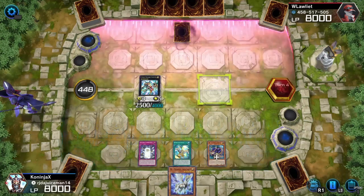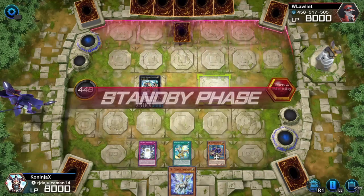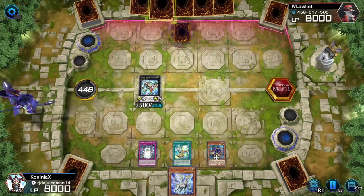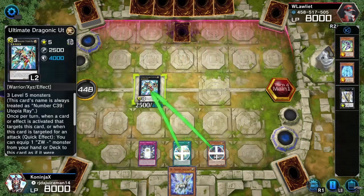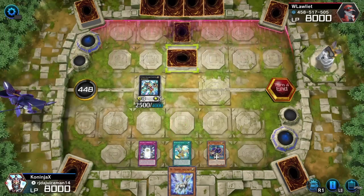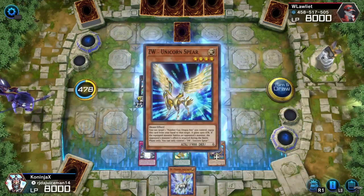Let's see what this dude does for his next phase. I'm pretty sure he bricked — either he bricked or he wanted that to happen, so that way he can activate an effect. Let's see what he does. I actually really like this deck. I don't know if I'm going to make it my main deck, but I really like the exceed stuff. I feel like he's just bricking over and over again.